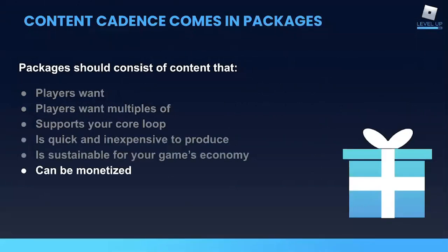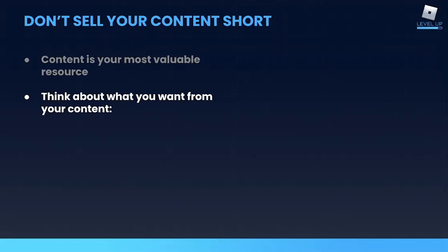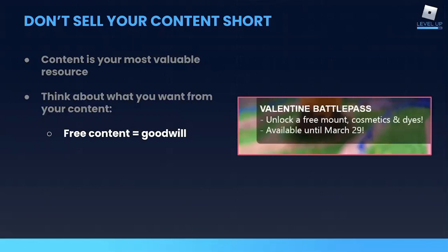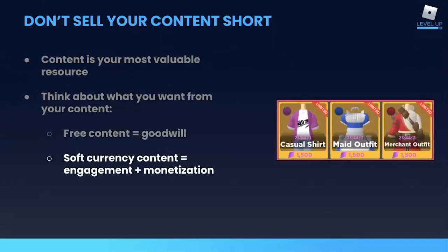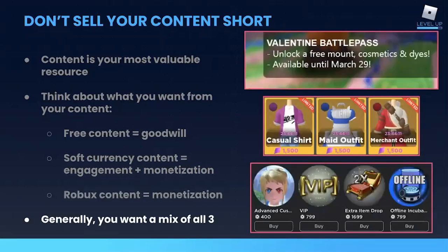Speaking of economy, your cadence items should be monetizable. Content is your most valuable resource — you put a lot of effort into creating it, and if players run out, they might get bored and leave. Decide what you want your cadence content to do for your game. You can release it for free, and your players will love that. Or you can charge soft currency, so players have to play the game to earn it — they may even put some real money in to earn that soft currency faster. Or you can charge Robux, which contributes to your monetization goals but does exclude your non-paying players. Ideally, your game would have a mix of all three, and your content cadence releases can as well.